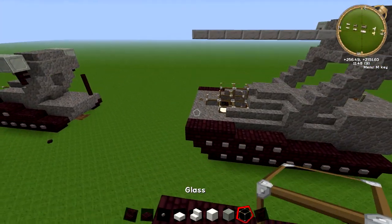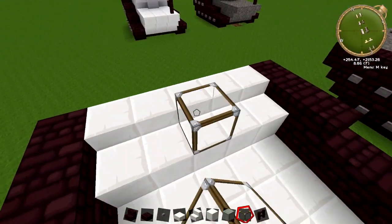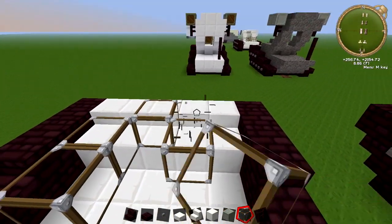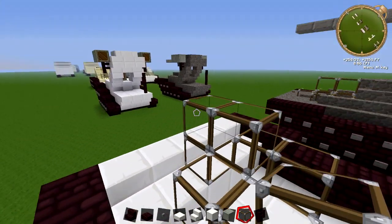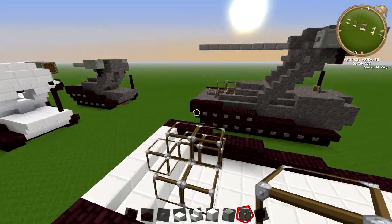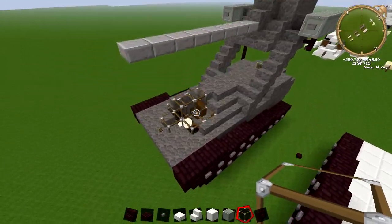So then get your glass. Right in the middle you're just going to put it behind this slab — you're going to come out to the side by two, the same on the other side, and then just cover up the top by two. There you go — so that's your kind of shape for the glass part.